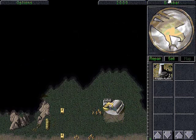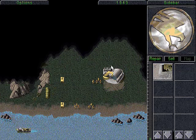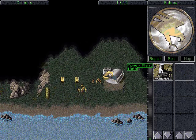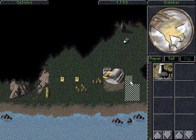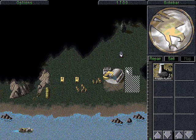Now we have a Mobile Construction Yard and a sidebar which gives us new options to build buildings, such as a Power Plant. Left click on the Power Plant to start building it. Once complete, I can left click on the Power Plant and place it anywhere close to other buildings already on the map where all the squares are white. If there's a red square I cannot deploy, so I'll left click and place the Power Plant here.